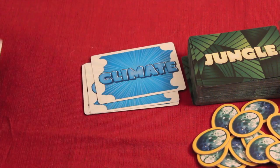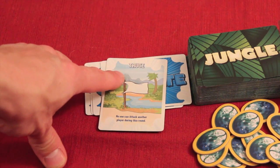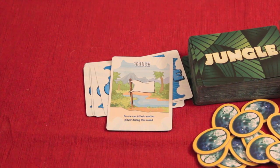First thing we do is pull a climate card, which is essentially an event card. It says to start with a truce — no player can attack another player this round. Then we choose a starting player randomly and begin their turn.